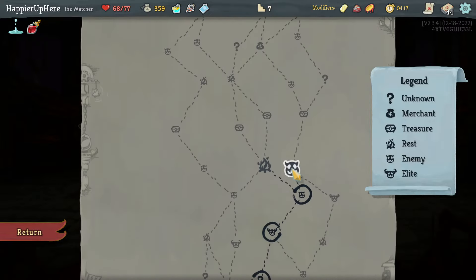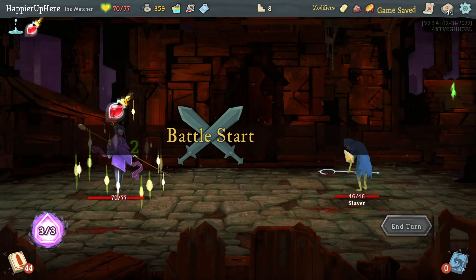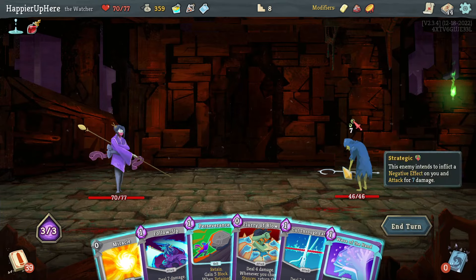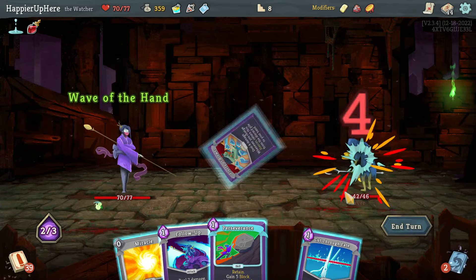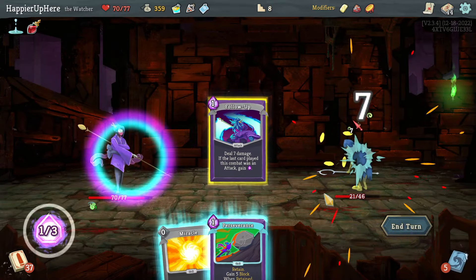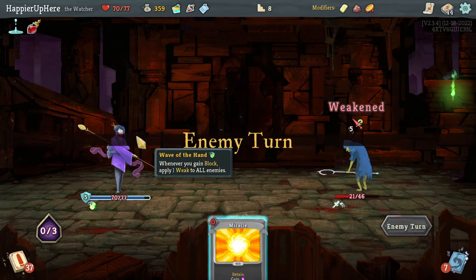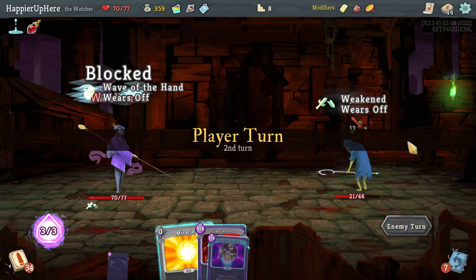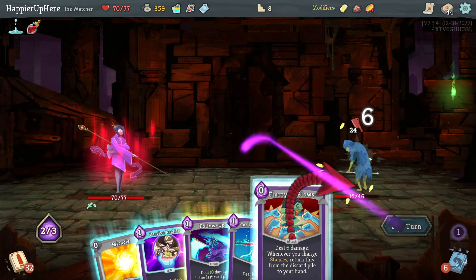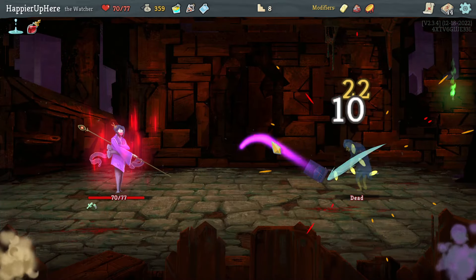Going right to get three more question mark rooms before the next elite. Slaver - I'll Wave the Hand, barely apply any Weakness but let's still do it, Flurry of Blows, Follow-Up, Cut Through Fate. I'll do another Follow-Up then Perseverance - with the Weakness, that lets me be fully defended. Then Crescendo so I can play Flurry of Blows and kill with Cut Through Fate.